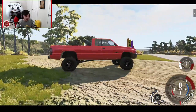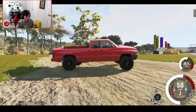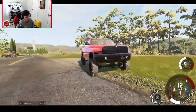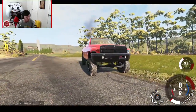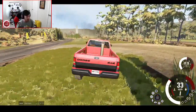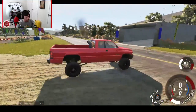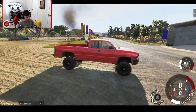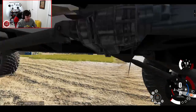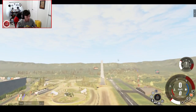It stalls immediately whenever I put it into reverse. If I just dump the clutch in first gear it just goes, but apparently my reverse gear ratio must be adjusted wrong or something. I need to get in there and figure it out, because there is never a point driving this truck where my reverse gear is not really, really upset with me.